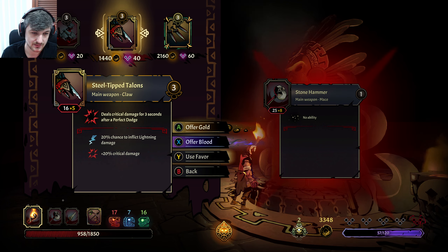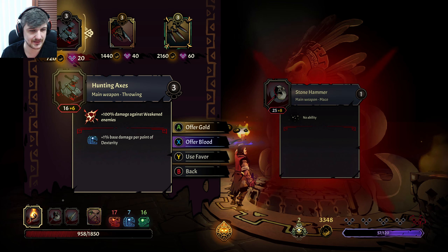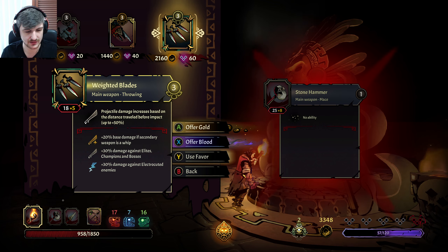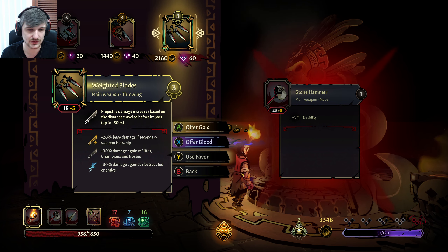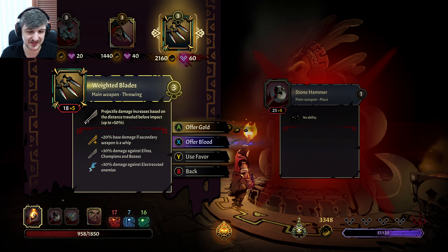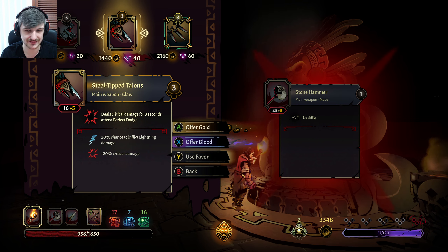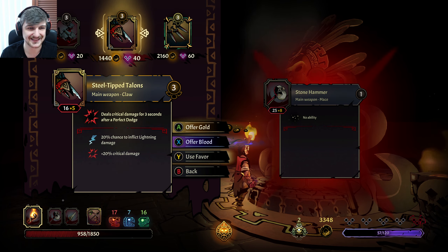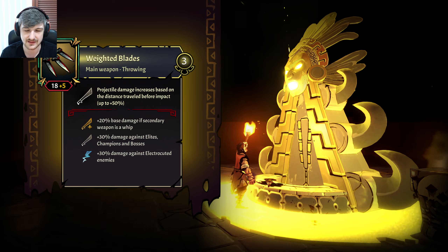Perfect dodging — 20% critical, pretty nice because they are really fast. Projectile damage increases based on the distance travelled, up to 50% — usually we just want to hit from as far away as possible. 30% damage against bosses is pretty insane, but it's against electrocuted enemies and we don't inflict that, so not fantastic. We could take this because it could inflict lightning, and this benefits from lightning. I feel like the game is telling me this one's better — maybe we do this for the range and then try to get a heavy weapon.